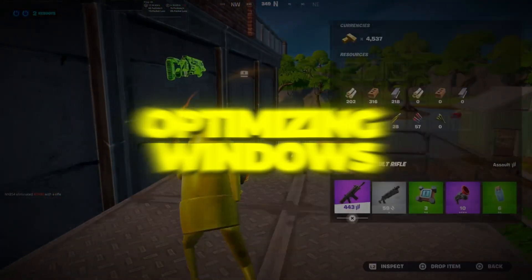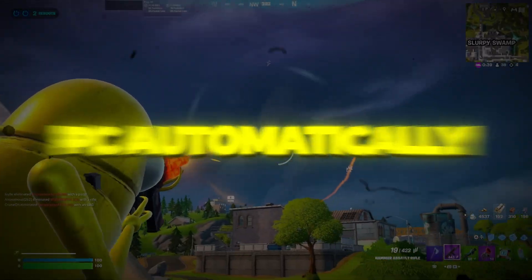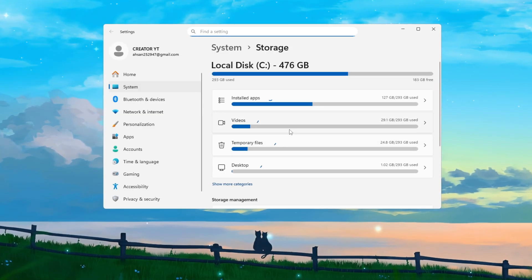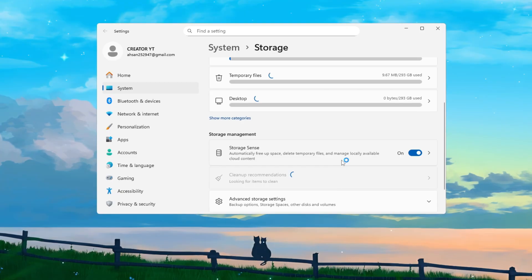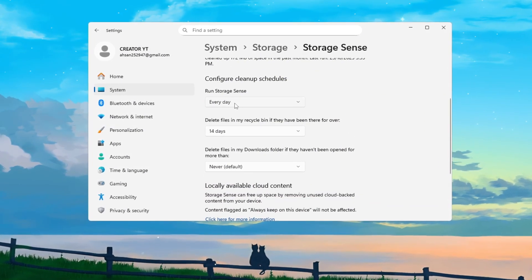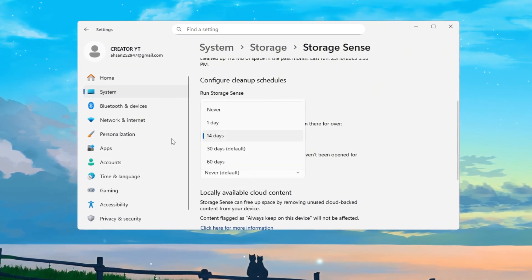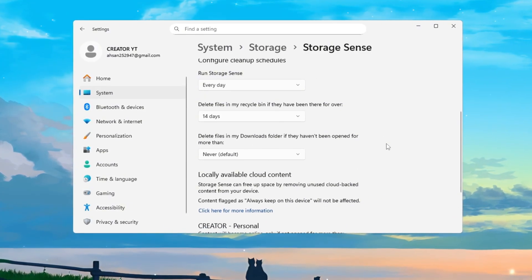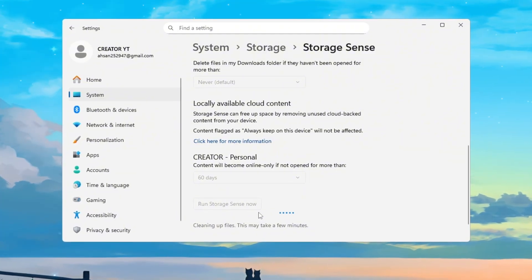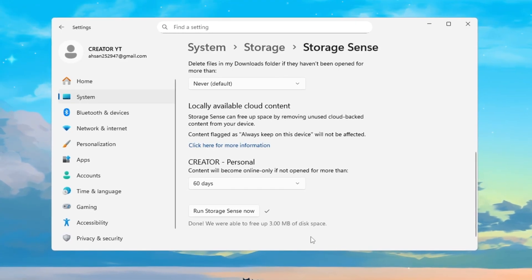Step 7: Optimize Windows using Storage Sense for Fortnite. We'll clean your PC automatically using a feature called Storage Sense. Open Windows Settings, type 'Storage Sense' in the search bar, and turn it on. This tool automatically removes junk and temporary files that slow your computer down. Click 'Configure Cleanup Schedules' and set it to run cleanup every day and delete Recycle Bin files after 14 days. This keeps your system lightweight and prevents storage clutter. To start it right away, click 'Run Storage Sense now.' Keeping your PC clean like this helps Fortnite run faster and prevents FPS drops during matches.